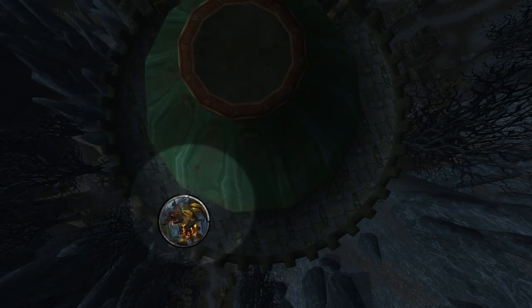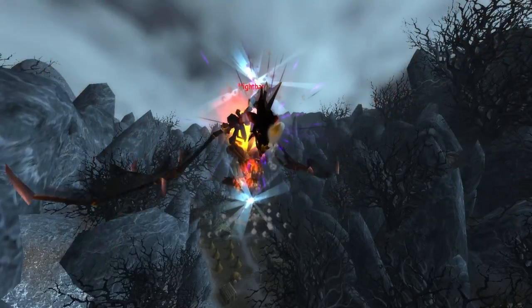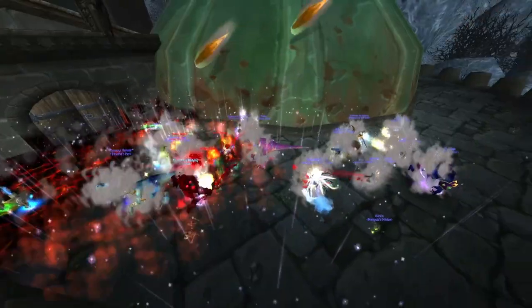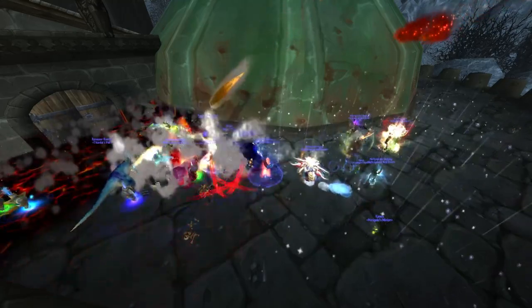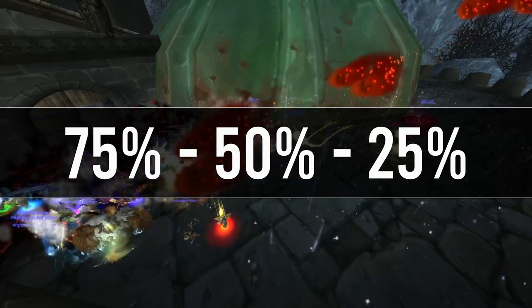Slowly move the boss across the map as the fight continues. In phase two, Nightbane will fly in the air, summoning skeletons and dealing raid-wide damage. During this phase, stack up on the tank and do AoE damage. Make sure the tank grabs threat and brings the boss back into position during the transition between phases. Nightbane will go into phase two at 75%, 50%, and 25% health.